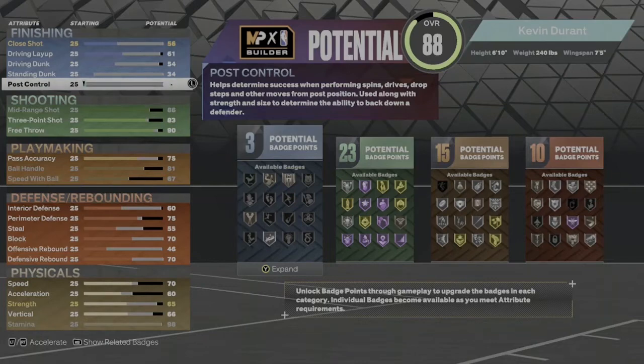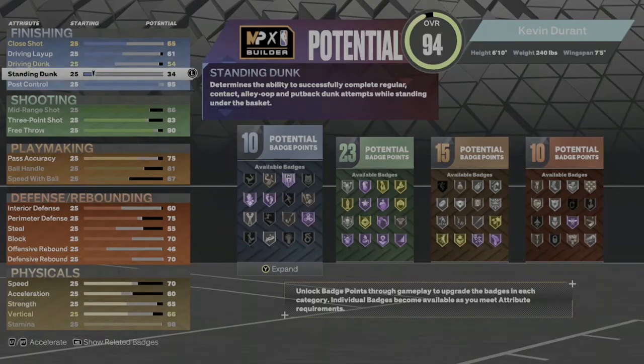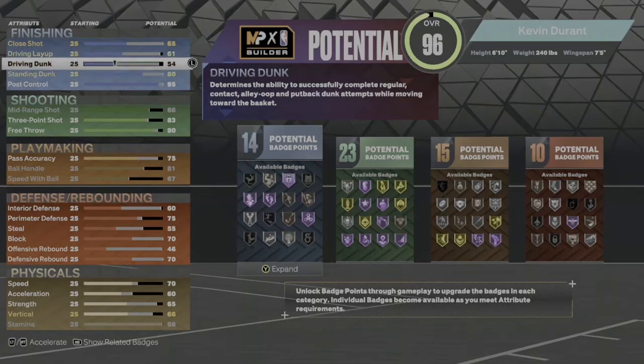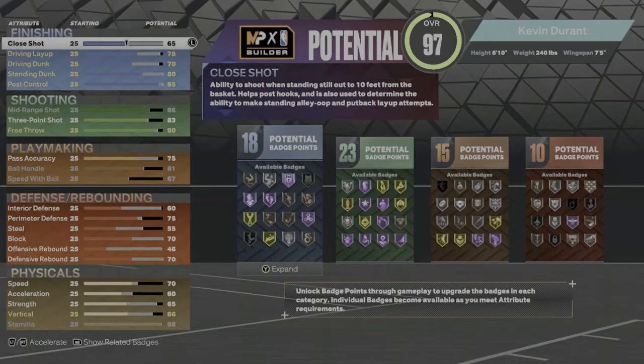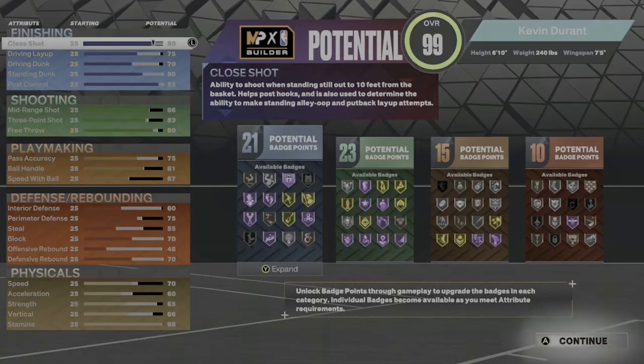Going up to the finishing: post control we're gonna take that up to a 95. Standing dunk we're gonna boost that to an 80. Driving dunk goes to 70. Driving layup goes to 75. For the close shot we're gonna put that to a 90. That gives you a total of 21 finishing badges.